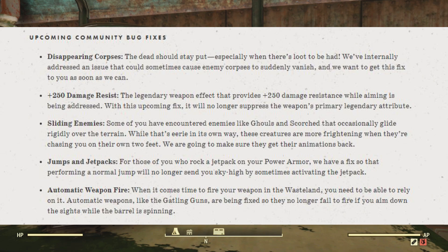Automatic weapon fire. When it comes time to fire your weapon in the wasteland, you need to be able to rely on it. Automatic weapons like the Gatling gun are being fixed so they no longer fail to fire if you aim down the sights while the barrel is spinning.